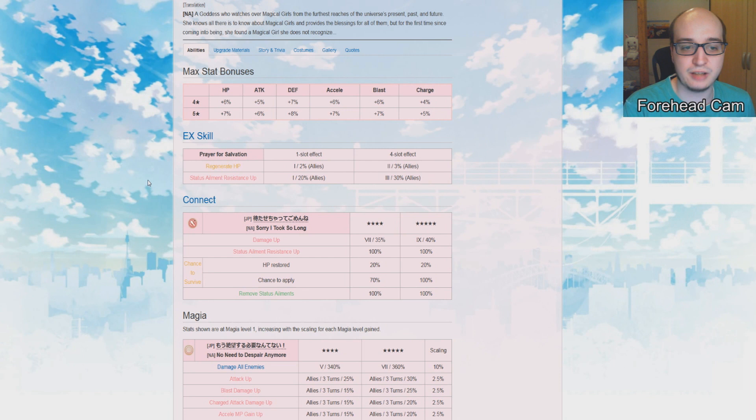Madokami's permanent regen is nice, but more importantly on any quest where there are status ailments, having status ailment resistance up passively on everyone at 30% — even if Madokami dies — is actually pretty busted. There are a lot of really hard EX challenge quests on the Japanese server designed around your characters getting inflicted with status ailments: poison on attack, burn on attack, bind on attack, or charm on every character. Being able to reduce that is absolutely great and can secure your victory. That was why Ultimate Madoka was so important.